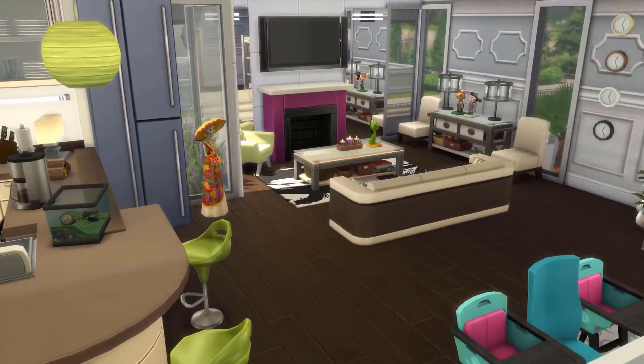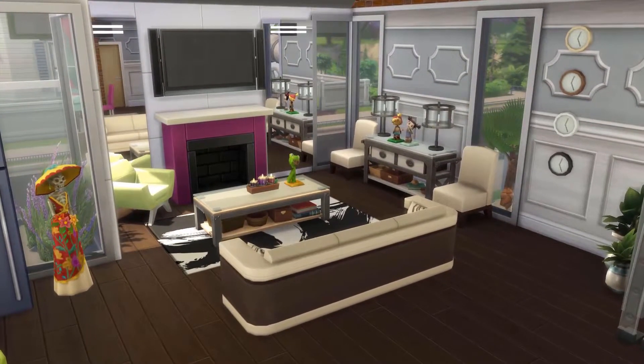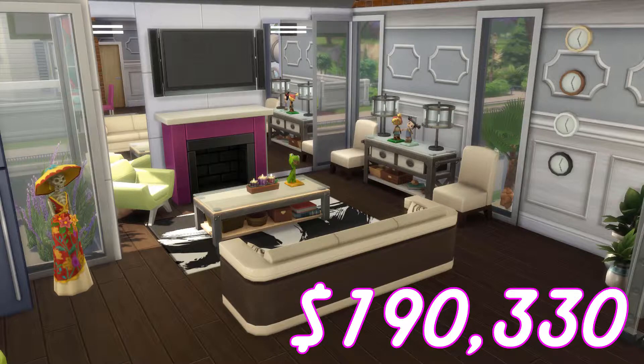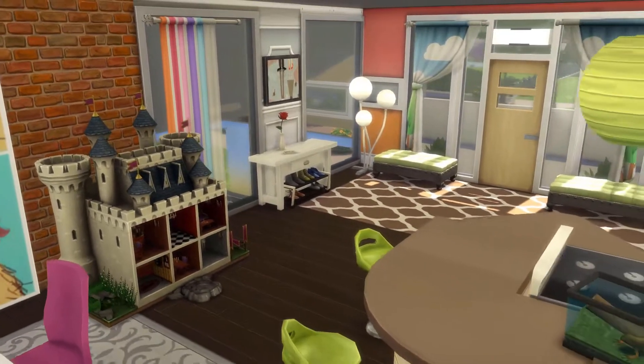This house was built on a 30x20 lot in Willow Creek. It's a 4 bedroom, 3 bathroom build and it comes in at 190,330 simoleons. This is also purely a base game build, so everything you see in here is all base game.